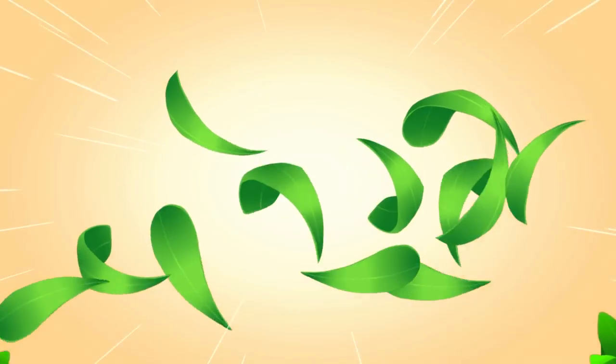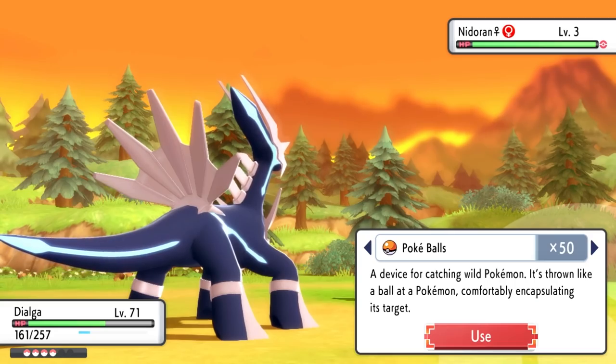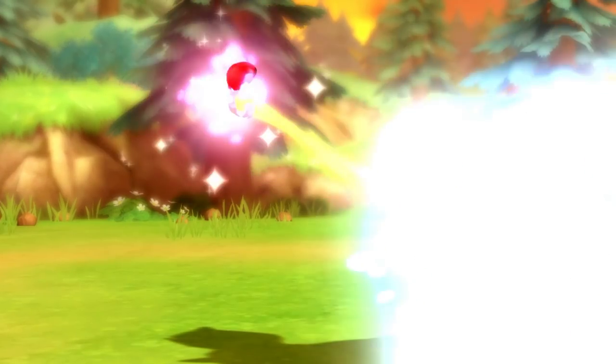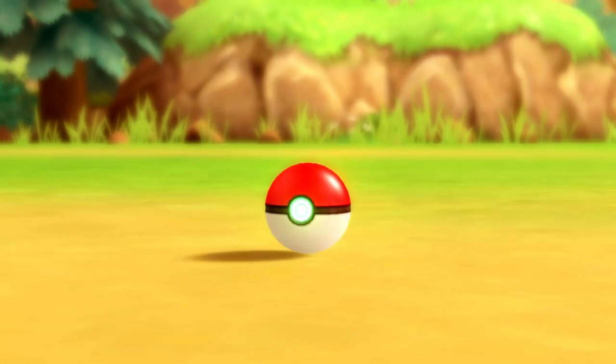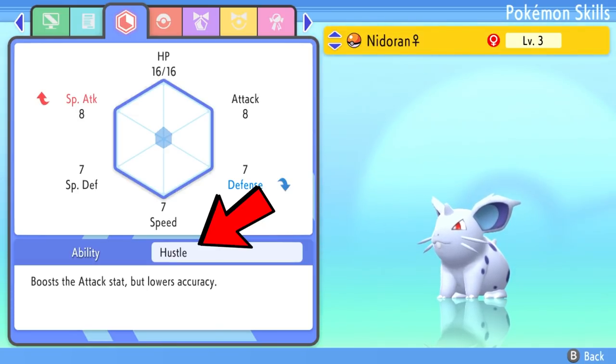Let's go encounter this Pokemon. It is a Nidoran, so I'm just going to throw a Poké Ball — and we got it. Checking the ability, it says it has Hustle, which is exactly its hidden ability. It boosts the attack stat but lowers accuracy. The regular abilities are Poison Point or Rivalry, but this is Hustle, and it worked.